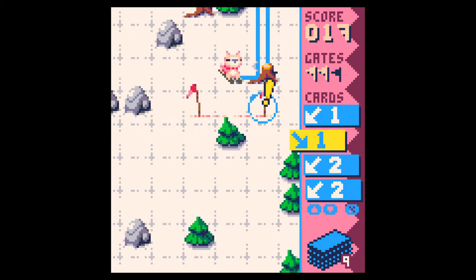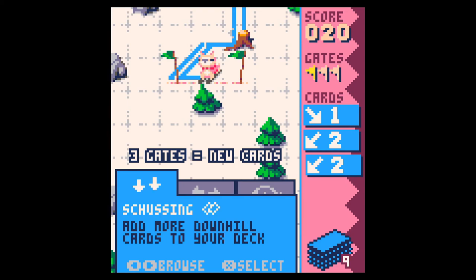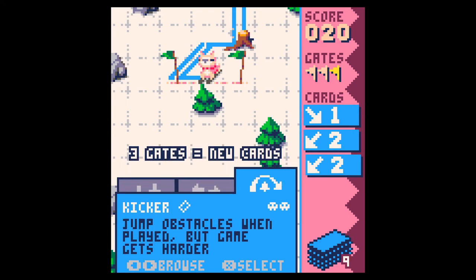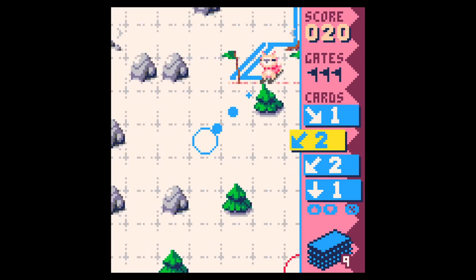Now that's going to put me into the tree, I think. This is going to put me on the line — yes. Okay, more downhill cards, or do I want to go side to side? I'll add the kicker — the jumper. Third eye blind style.